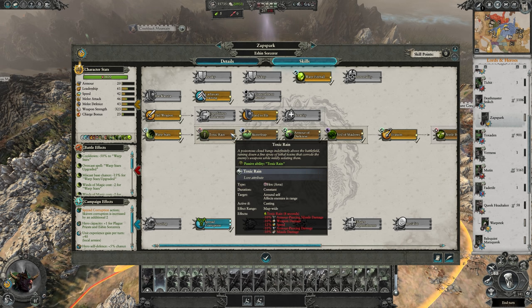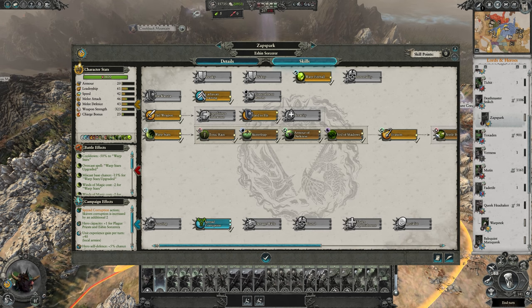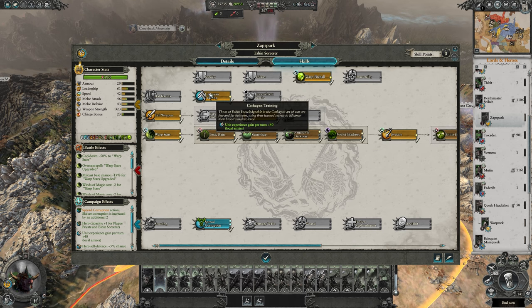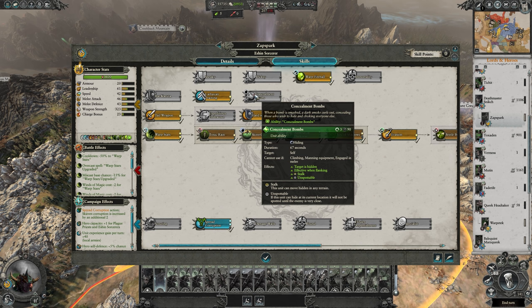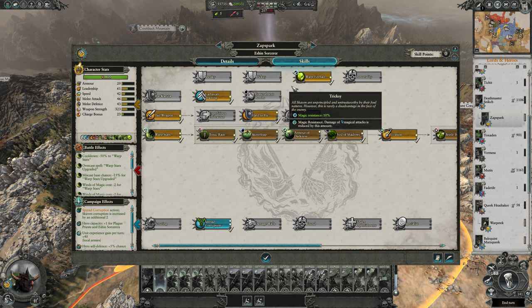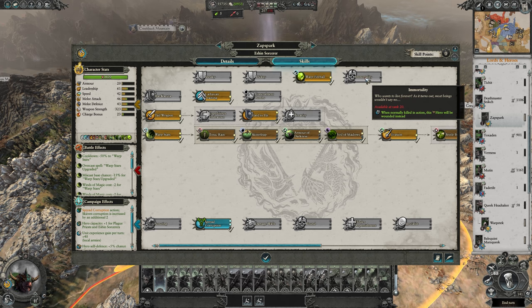When leveling him, it's best to go for his spells and max into anything you find most useful. Warp Fireball is never a bad idea, as well as Cathayne Training and Concealment Bombs. Scouting is a good idea to collect as many items as you can. Sneaky and Trixie are also always a good idea, and Immortality is of course essential.